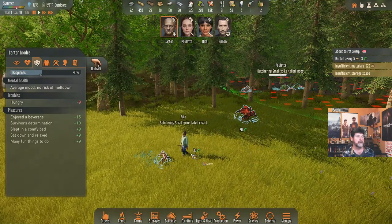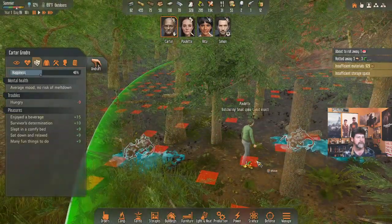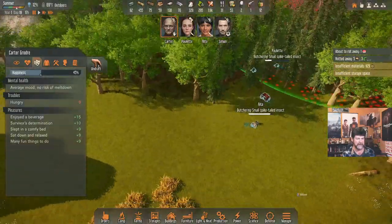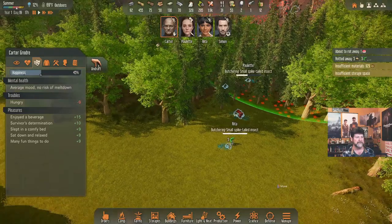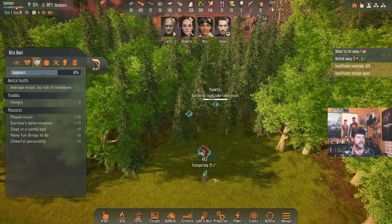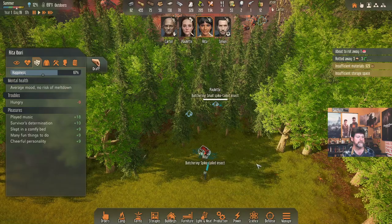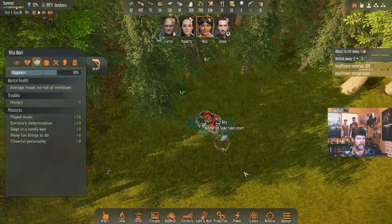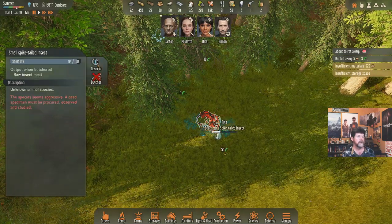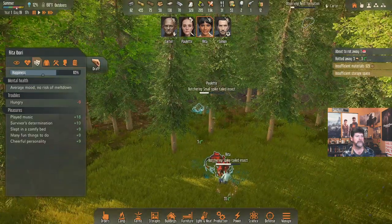Alright ladies, how are you doing? You are butchering everything out here, you're butchering everything in here, and we'll haul all this stuff back. Hopefully we get fermentation turning bug meat. Rita, can you do one more — butcher this guy first? There you go. Is there a little one in there too? I think there's two of them there — when you're done, also butcher that one.